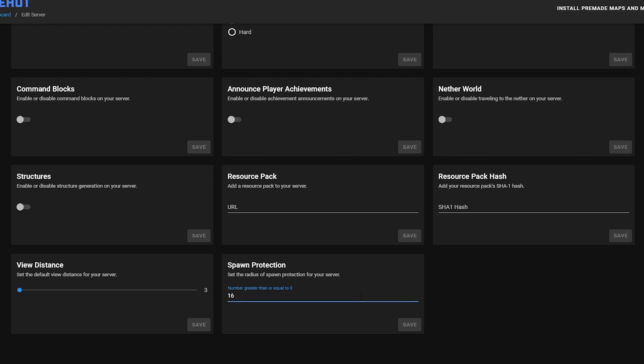The third and final one is the spawn protection. You're going to want to turn this to zero. Spawn protection can prevent non-op players from breaking blocks or doing certain things inside spawn chunks.